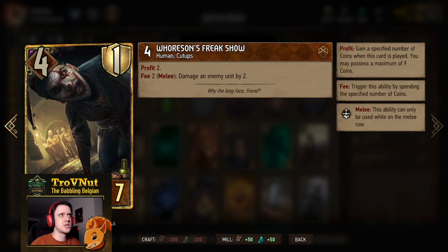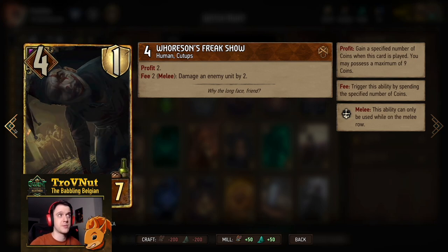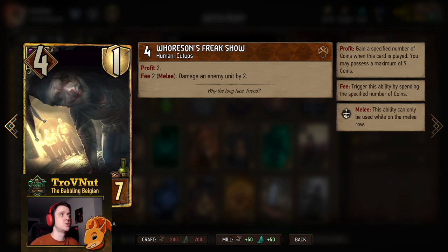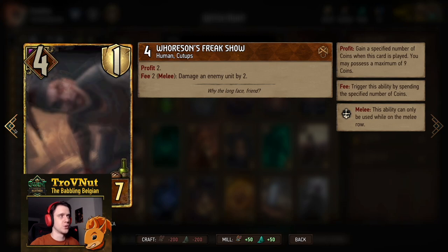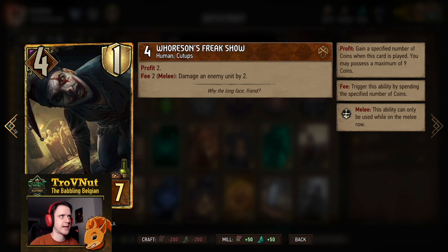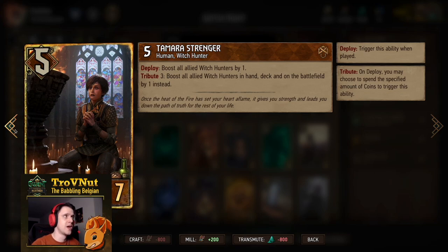Then we have Witch Hunter Kurt: six power for six provisions, and he can either apply a bounty on an enemy unit or purify any unit of your choice — basically a backup purify in case Kalkstein gets killed or isn't in your hand. Next, our next damage dealer — the card in Syndicate you always include — Horsen's Freak Show: four power, one armor. You gain two coins, and for every two coins you spend you damage an enemy unit by two as long as you're on the melee row.